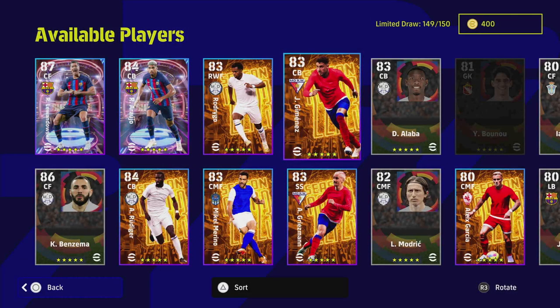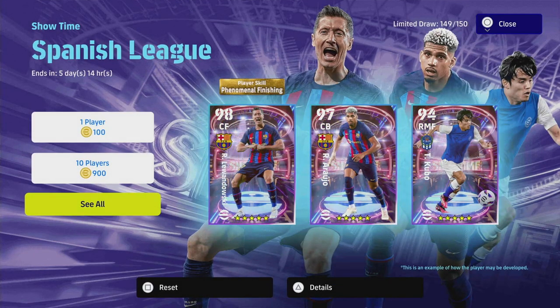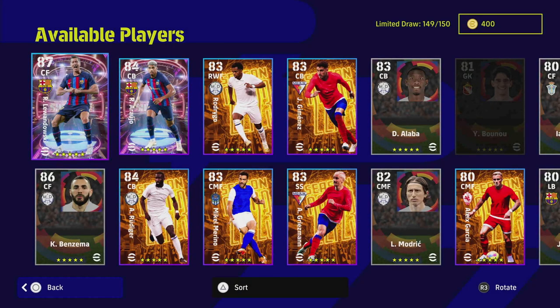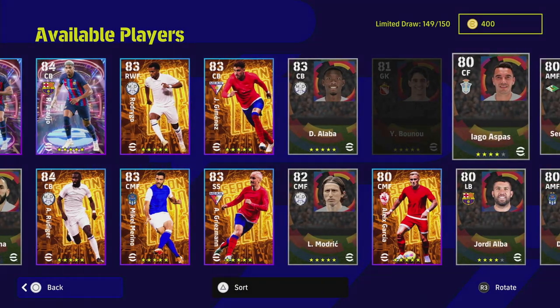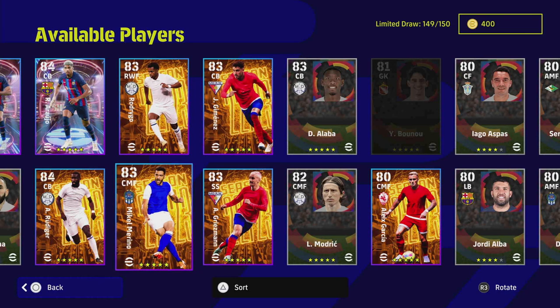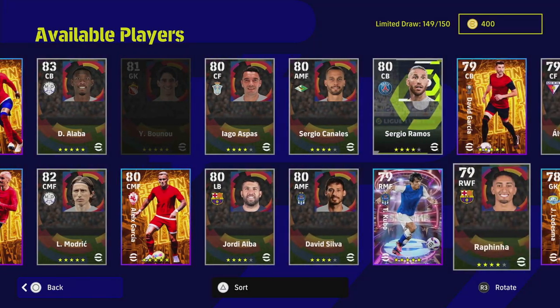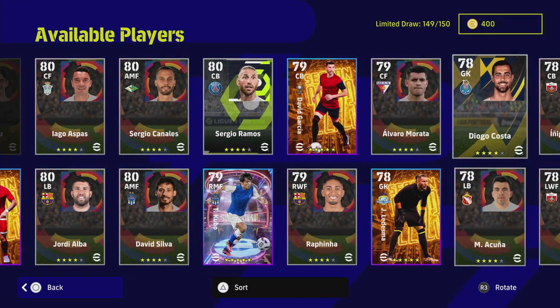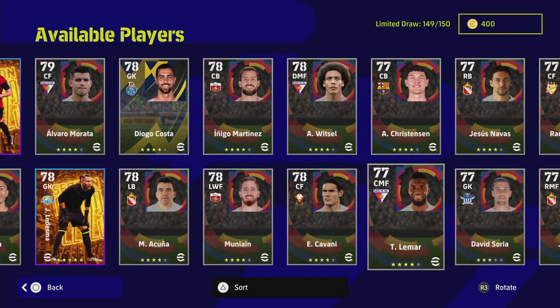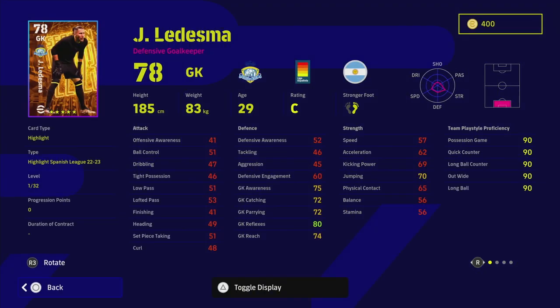Welcome back to the channel. Today we're looking at the Showtime Spanish League box players. They've started to mix in a few extra players rather than just regular cards to make it more enticing. You've got Rodrigo, Jimenez, Griezmann, Marino, Rudiger — who's probably the pick of the pack — and the two Garcia boys: Alex Garcia and David Garcia Ledesma the goalkeeper. The rest are just standard cards.